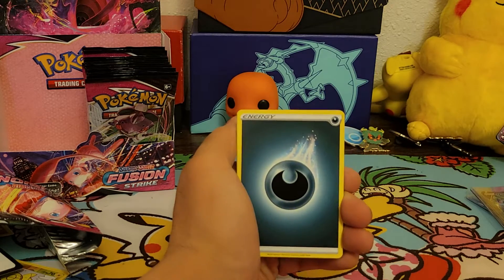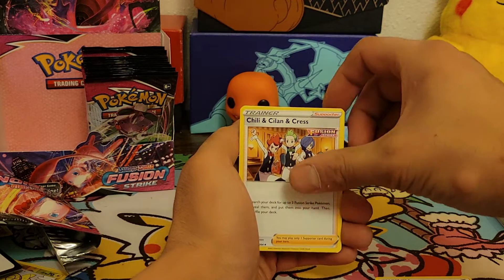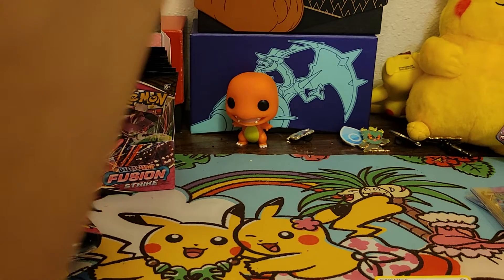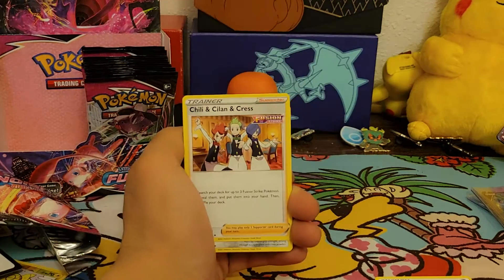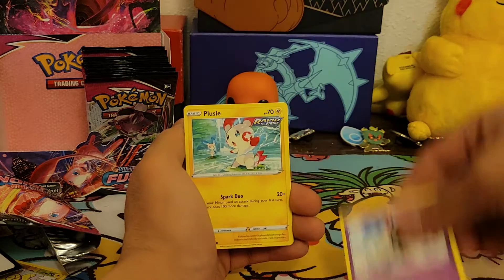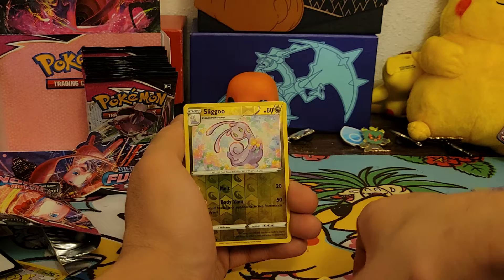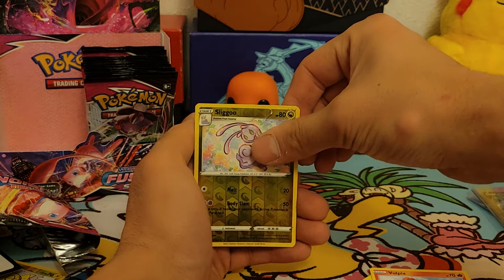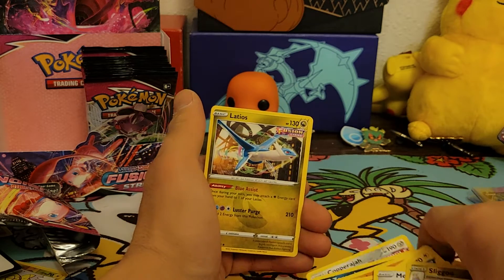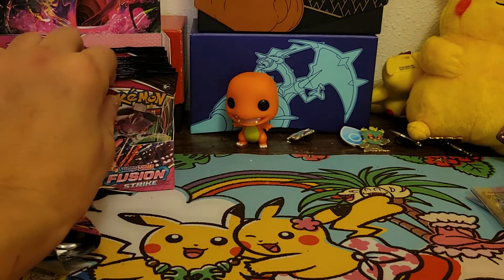It's a weekend so luckily I don't have to work. Dark energy, Cilan, Cress — that's pretty cool — Krokorok, Zoroark, Stufful, Sandygast, Plusle, Vulpix, Meltan, reverse holo Slugma, and Latios non-holo rare. Regular rare — and there's Latias and Latios, I think there's both. Cool — so they have both; I mean, those go hand in hand.